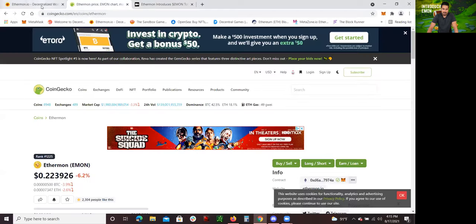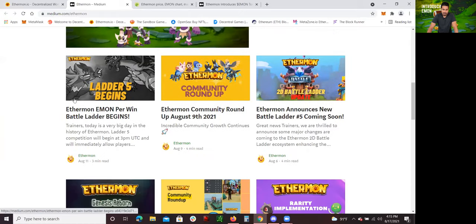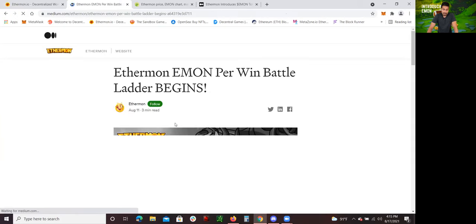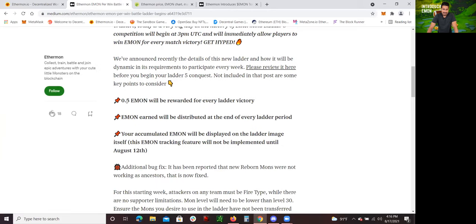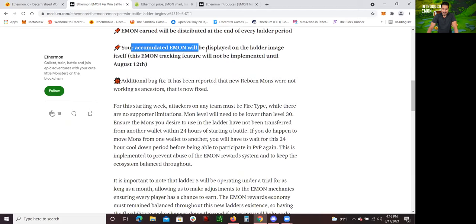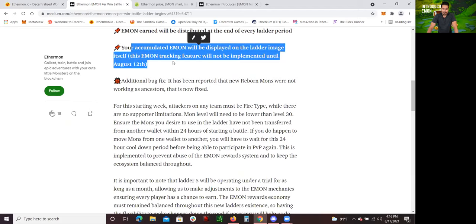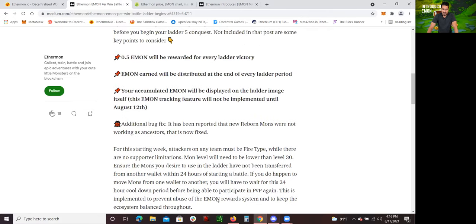All the details are actually right here in the blog. Let me show you guys really quickly where to find that. The blog post is right here — Ladder 5 begins, Ethermon per win battle ladder begins. This just literally started August 11th, so this is very, very new. We're on August 17th. You get 0.5 Emon rewarded for every ladder victory. Emon earned will be distributed at the end of every ladder period, and your accumulated Emon will be displayed on the ladder image itself. This Emon tracking feature will not be implemented until August 20th.